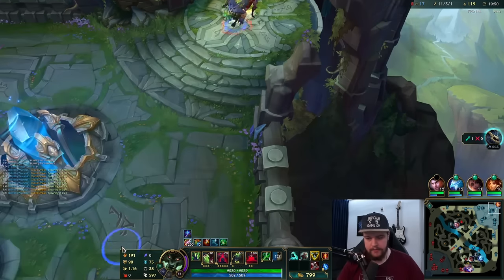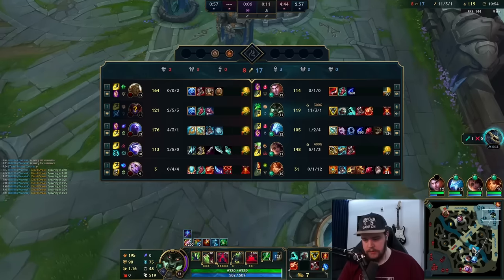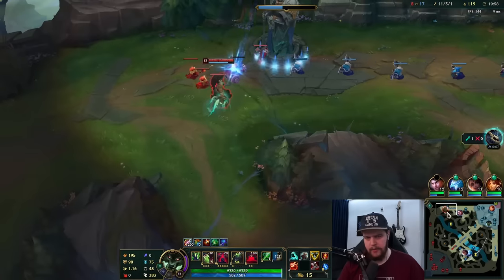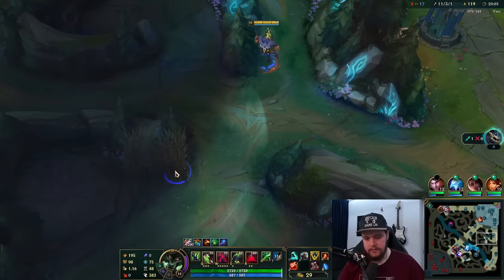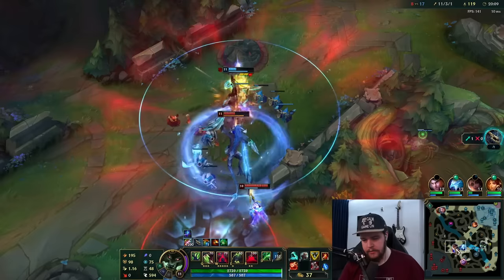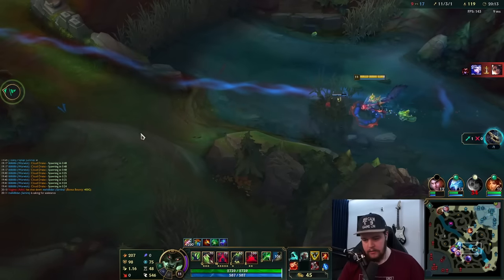Just need a little bit more gold. Perfect — let's go. Picking up red buff. Regardless of anything Jayce should be able to wave clear. Small chance they'd Baron but I doubt it. It looks like my team might die beforehand, which is going to be a problem.